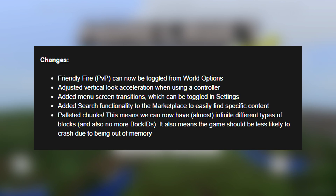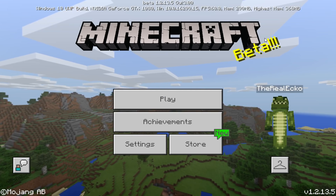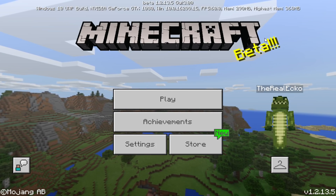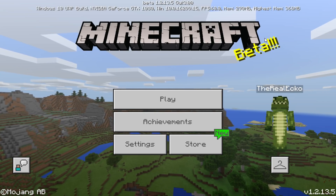Paleted chunks have been introduced, meaning we can now have almost infinite different types of blocks, with no more block IDs. It also means the game should be less likely to crash due to running out of memory. I'm not sure if that's specifically linked to add-on creators, but we do know a new API will be coming very soon.